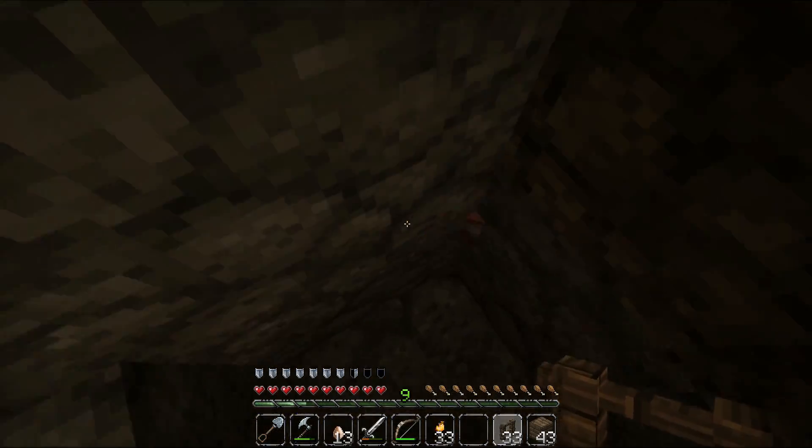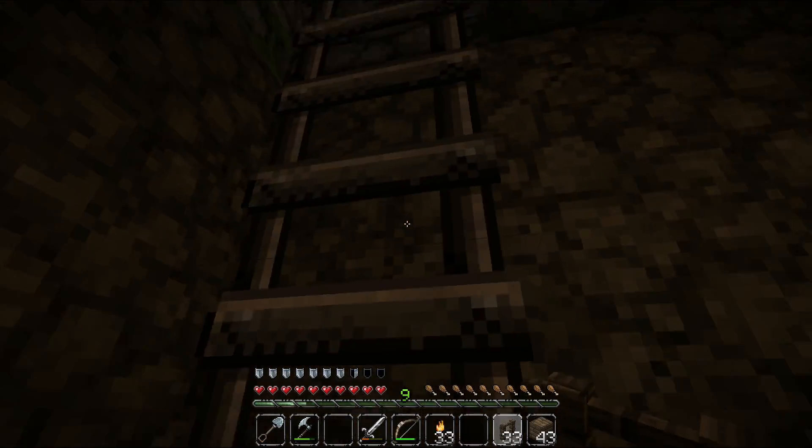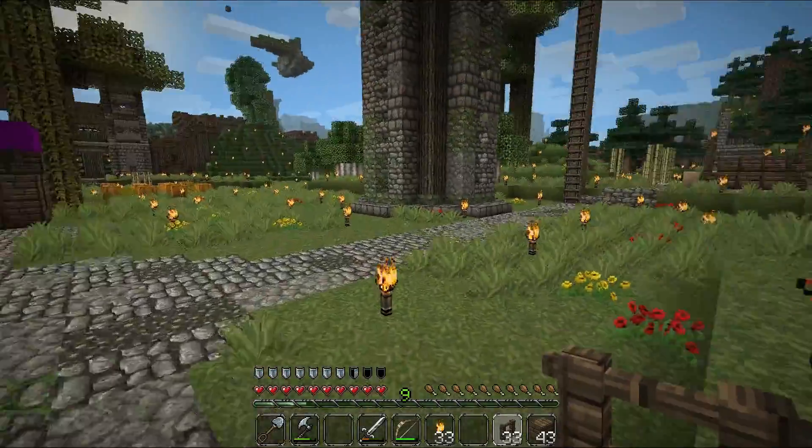Here we have a one-block kitchen chicken farm — very nice to grab lots of eggs for improvement around my village. Let's take a look outside.